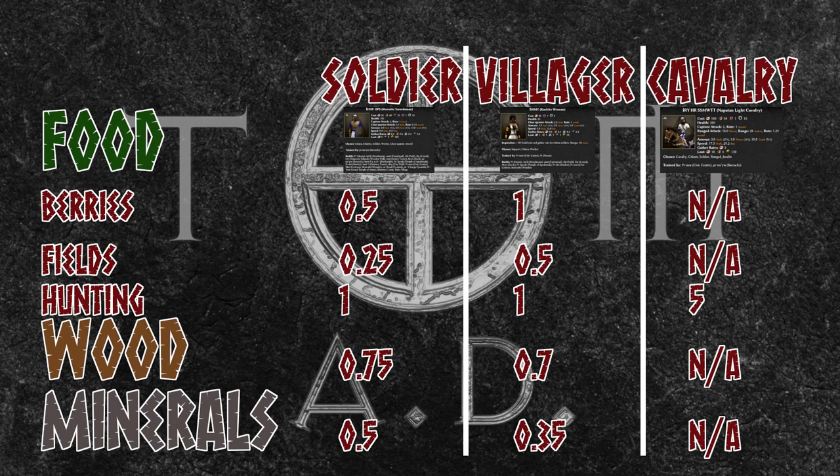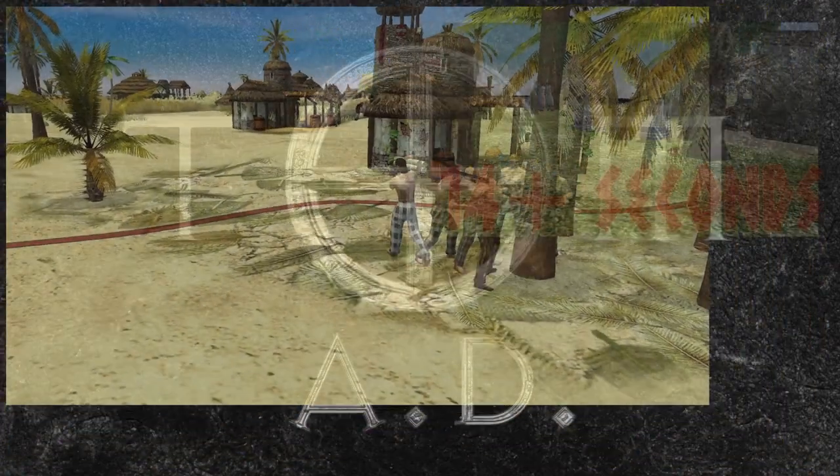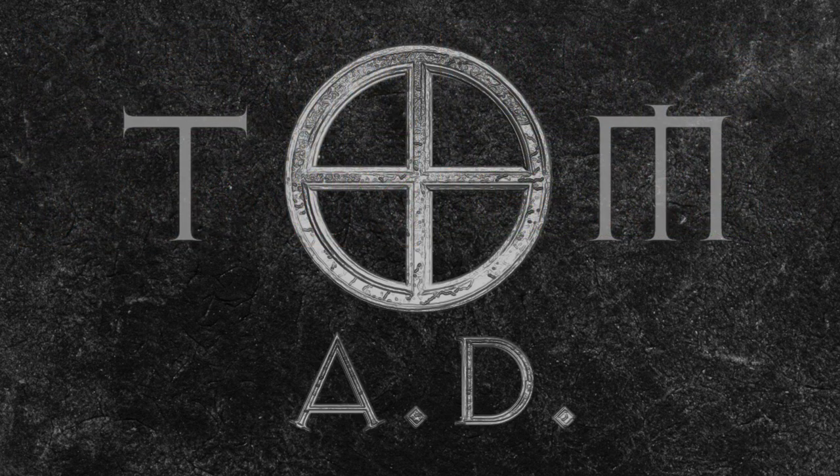From the above, you'll have realised that female villagers farm far more quickly than male citizen soldiers, but citizen soldiers will mine about 42% more quickly than their villager counterparts. This means that who should be on each of those resources is fairly clear-cut. However, where wood cutting is concerned, it's far less obvious who should be used, and this is especially true in the early game, where wood is such an important resource. It would be easy to see that citizen soldiers will chop wood marginally more quickly than female citizens and then assume that they are therefore the better option. Collecting at 7 wood per every 10 seconds as opposed to 7.5 — it takes just over 14 seconds for a villager to collect 10 wood, while it's 13 and a third seconds for soldiers. But it's not that straightforward to decide which is actually better, and here are four reasons why.